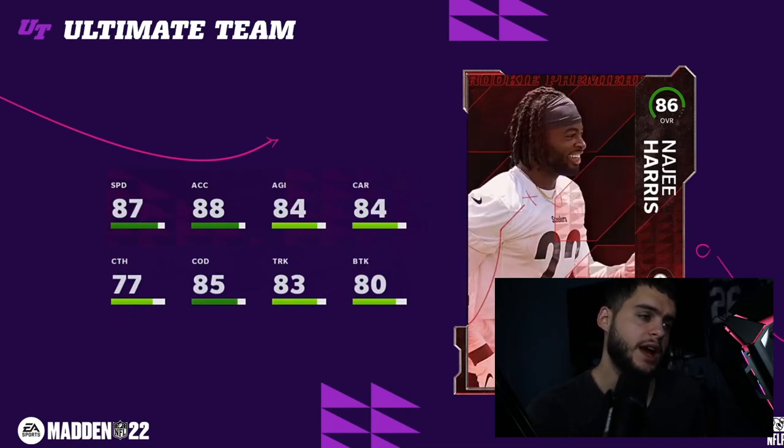Next we have Najee Harris at number five. The only reason I don't have him higher is because Saquon Barkley is going to be out with a Superstar MVP that comes with abilities at 88 or 89 speed. Otherwise, Najee Harris is probably one of the best day-one speed backs we've gotten. He gets 87 speed, 88 acceleration, 85 change of direction, 83 truck, 84 carrying day one, and 77 catching — probably one of the most well-rounded backs you can get essentially for free with rookie premieres.